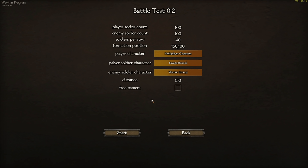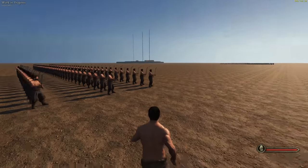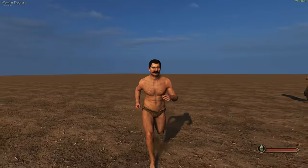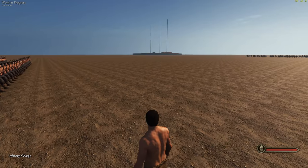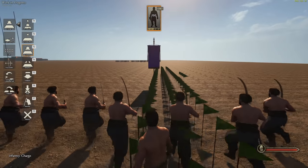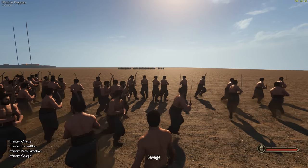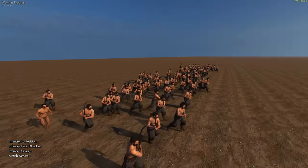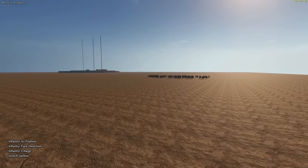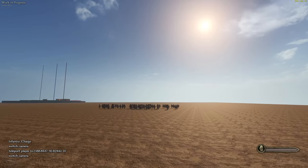I'll set the free camera and put the distance up a bit so we can see more. Don't set yourself as a multiplayer character because of what happens there. You can now do orders as you wish — put your guys into positions, face them in a direction. We're just going to get them to charge. Pressing C switches to free camera; pressing C again teleports you back to the player camera.